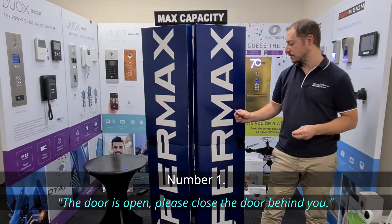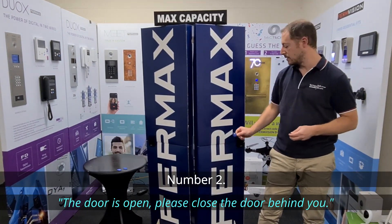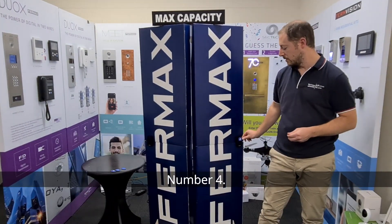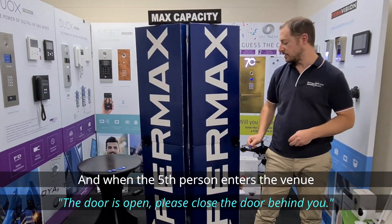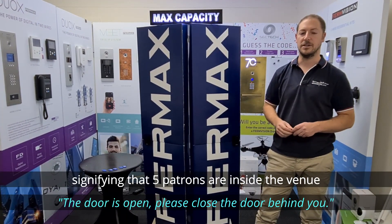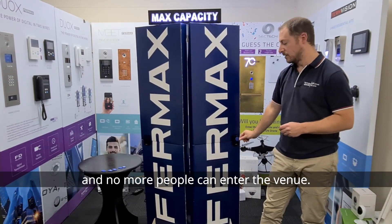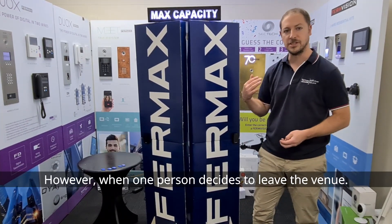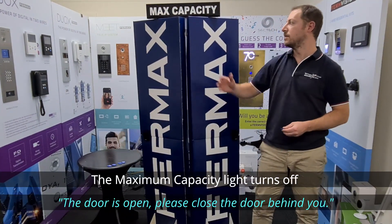Number one, number two, number three, number four — and when the fifth person enters the venue, a maximum capacity illuminated light lights up, signifying that five patrons are inside the venue and no more people can enter. So when we try to badge again, the door doesn't open.